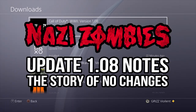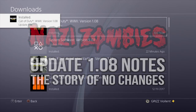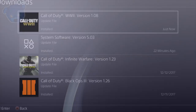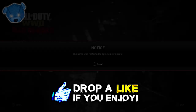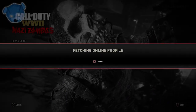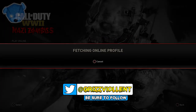What's going on guys, my name is Violent, welcome to Update 1.08 for Call of Duty World War 2 Zombies. You may have downloaded this update but not known exactly what changed — we're covering that today. Drop a like on the video if you enjoy or learn something useful, subscribe, and let me know in the comments if you're new. If anything sparks an idea, hit me up on Twitter at GrizzViolent — it's the best place to keep talking zombies.